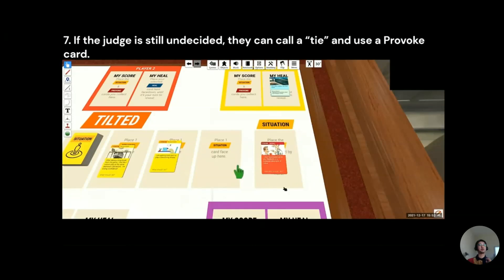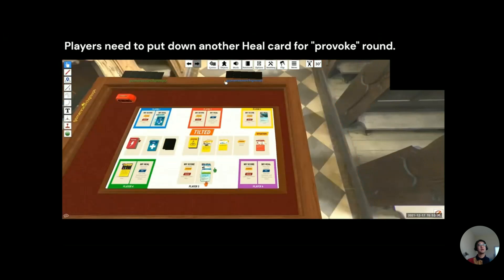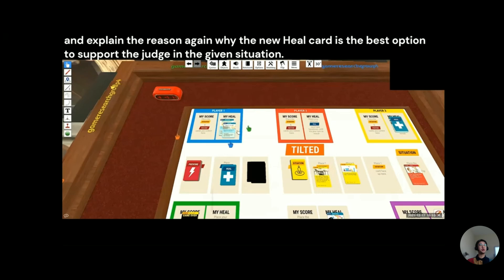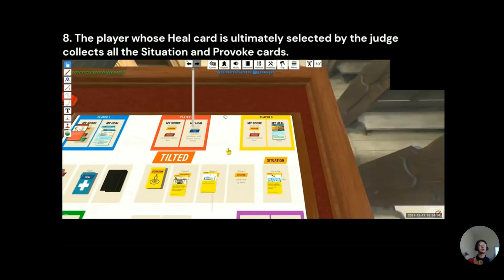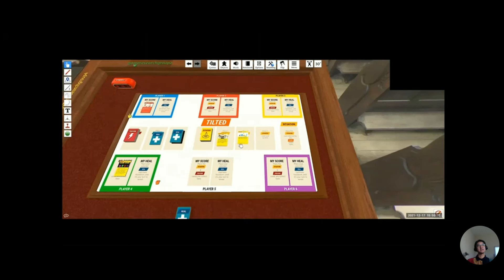But if the judge is still undecided, they can call a tie and use a probo card, which twists the situation. Players then need to put down another heal card for the probo round and explain again why their new heal card is the best option. The judge then decides which is the best heal card, and the player whose heal card is ultimately selected collects all the situation and probo cards as their score.